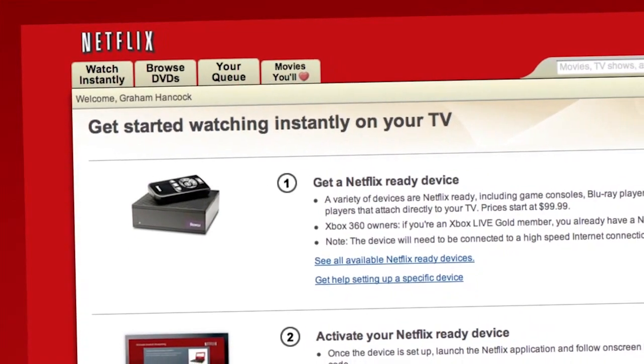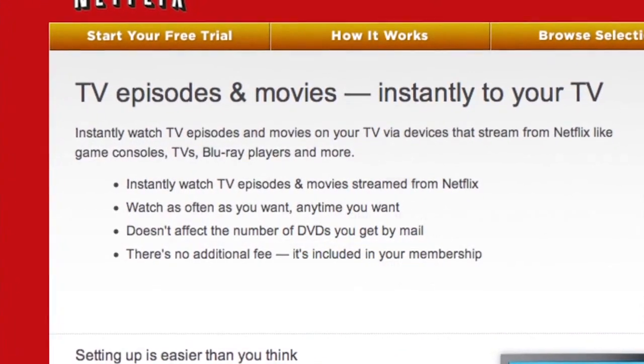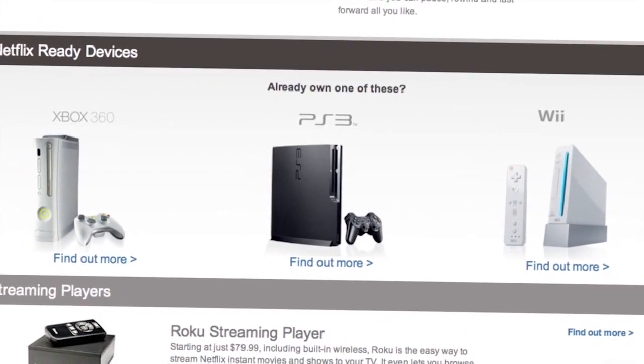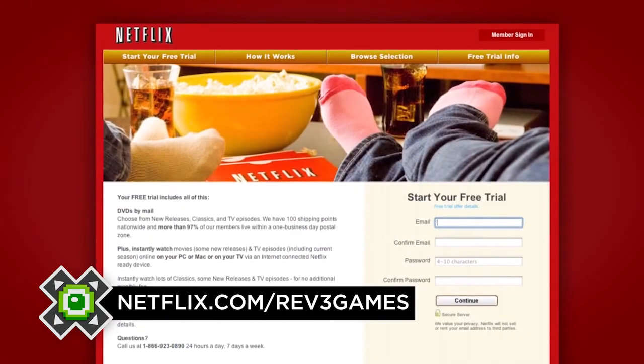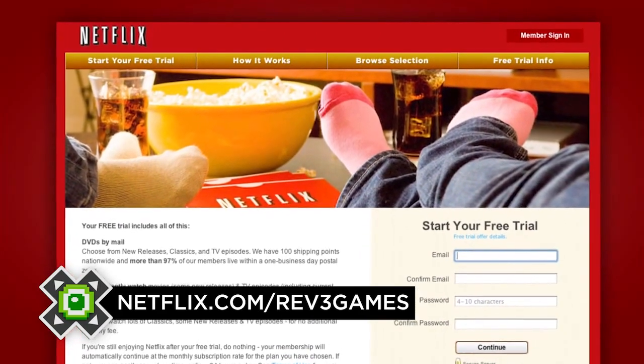Want more coverage of events like PAX? Then why not support our sponsor, Netflix? Netflix lets you stream your favorite shows and movies straight to your home. All you need is an internet connection and a Netflix-enabled device like a PC, Mac, smartphone, or video game console. Hit up netflix.com/rev3games and we'll hook you up with a free trial just for signing up. Every sign-up helps support the show and puts affordable entertainment back on your television screen.